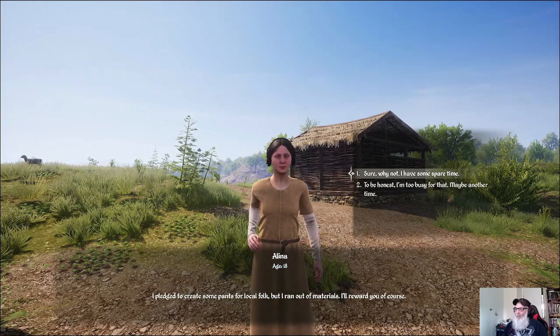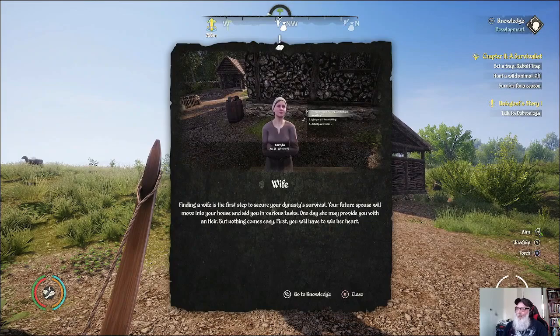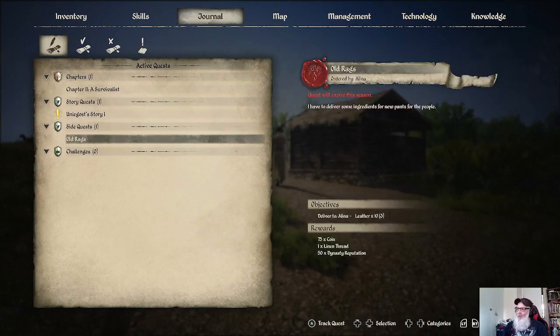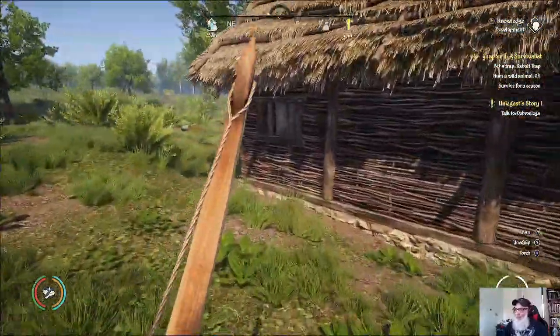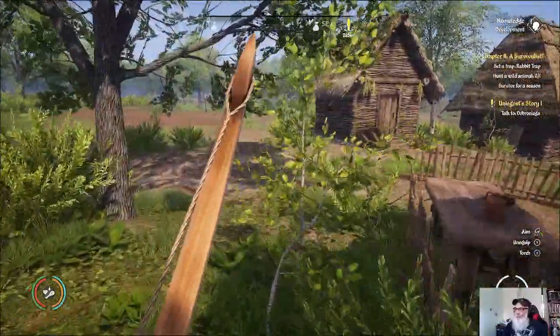She wants me to gather some plants — actually she wants leather, 10 leather. We already have three, so that's not too hard to get. We just need to kill some deer.